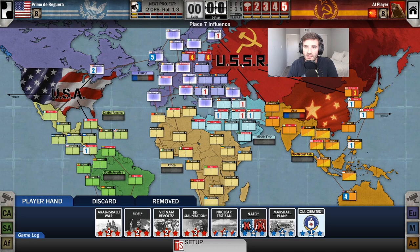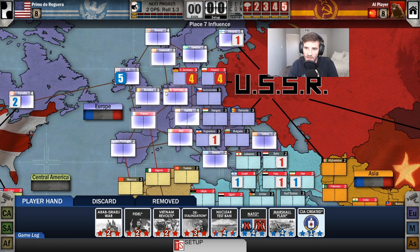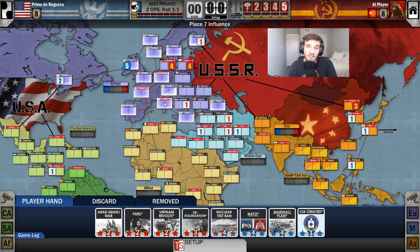On the board there are different types of countries. Countries with their name in red are called battleground countries, and countries with their name in a darker color of their region are called non-battlegrounds. Battlegrounds are way more important than non-battlegrounds as they give victory points and help establish presence, domination, or control. Also, when you perform certain actions on battleground countries called coups, it will reduce the Defcon. If a coup happens on a non-battleground, the Defcon will not go down.